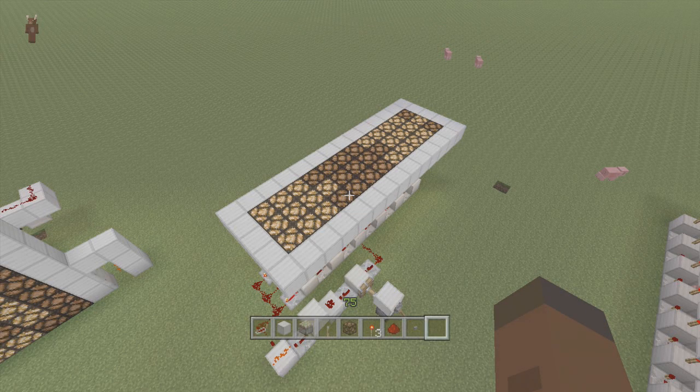Hey guys and welcome back to FedEx Gaming's Redstone Tutorials. In this tutorial I'll be showing you my redstone lamp directions pattern. As you can see I have it going right now — it makes nice little tiny arrows on the floor pointing you in the right direction. I don't know what you guys can use this for, but I'm pretty sure an RPG or something would be really nice. But whatever, let's start building this thing.